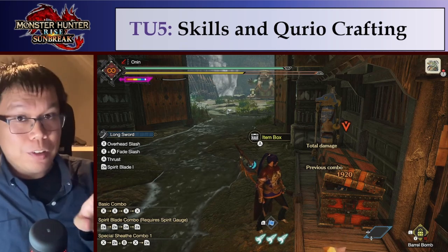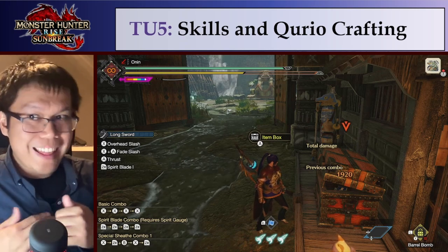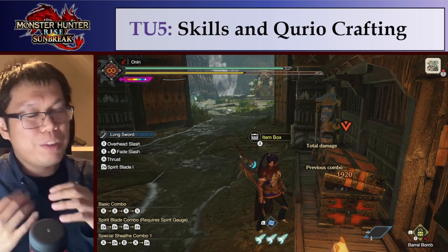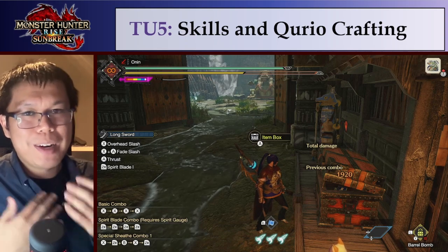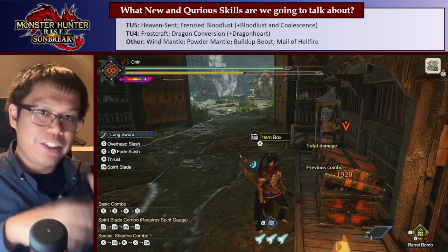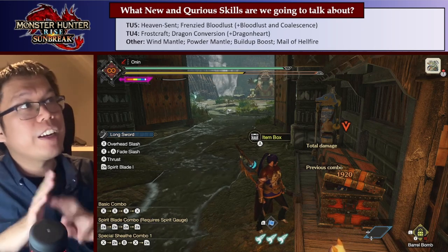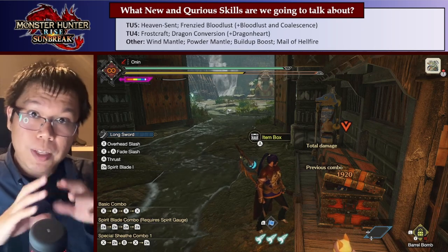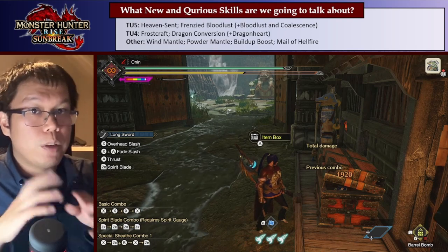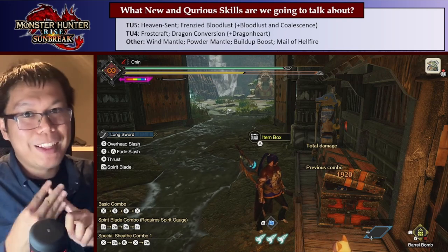In this video, I'm going to be talking a lot about the new skills introduced in this update and the previous update, as well as older skills now made more accessible via Curious Crafting, and which ones you might want to use and which ones you might not. The skills I'll cover are Heaven Sent, Frenzied Bloodlust, Frostcraft, and Dragon Conversion, plus related skills like Bloodlust, Coalescence, Dragonheart, Wind Mantle, Powder Mantle, Build-Up Boost, and Mail of Hellfire.